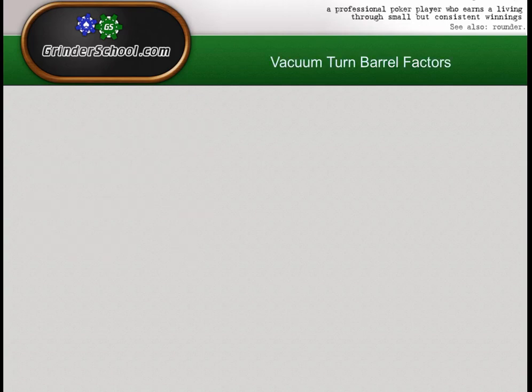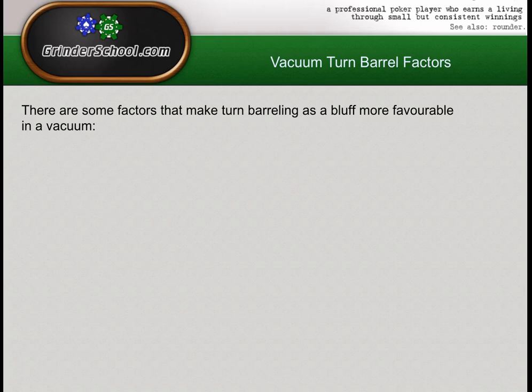On to the vacuum turn barrel factors then. There are some factors that make turn barreling as a bluff more favourable in a vacuum. Not to say these factors mean you always have to bluff with every part of your range when present, but they do make bluffing with certain parts of your range higher EV — which probably makes hero more inclined to have a bluff-heavy range based on the nature of the situation.